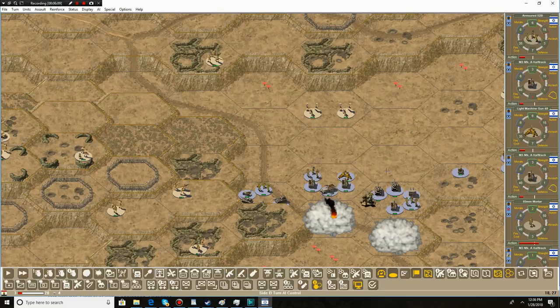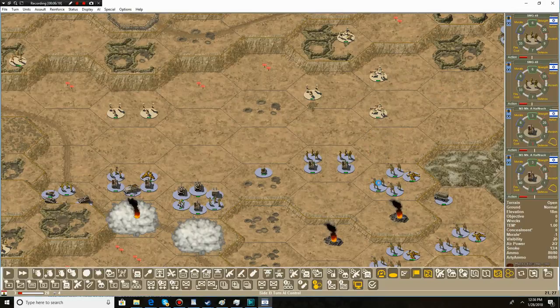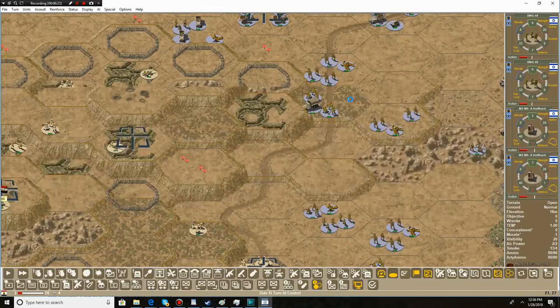Unfortunately, one of our mortars had to retreat. Maybe that's the 60mm mortar — I think it's all the way up in the northeast, so we're still going to get hit by our own units. We've got to wipe out this initial infantry line.